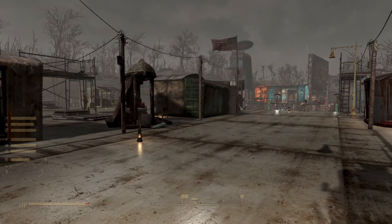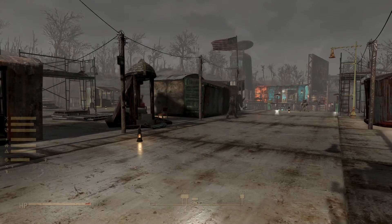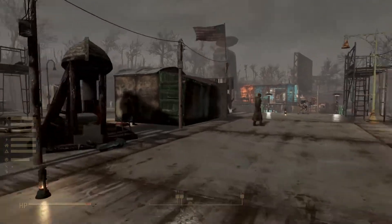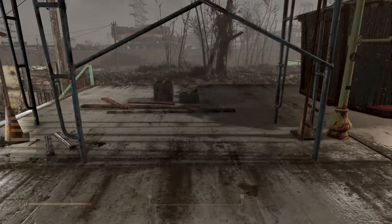We're using the Sim Settlements mod — you just place these plots down and it basically builds itself, or the settlers are supposedly the ones building it for you. I've actually done a very similar-looking town in my Ghost Chef series, which is a voice character roleplay where I play an old-school gangster guy. This was our biggest settlement, basically the same setup with houses on one side and stores on the other, but this is taking a while.